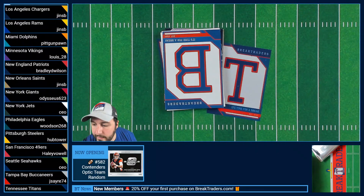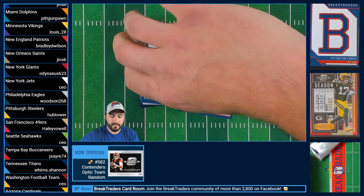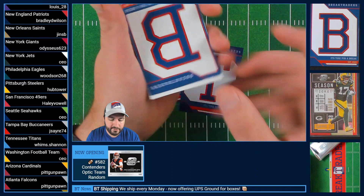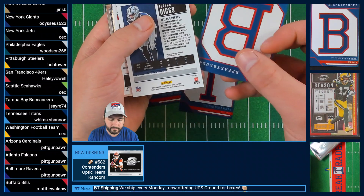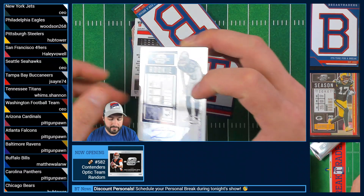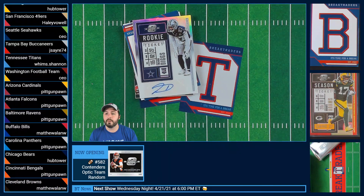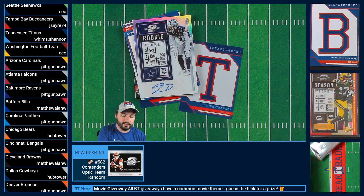Nice hit right there — red out of 125. Followed up, our next card of this Contenders Optic break is going to be Trevon Diggs, and that is going to be a Trevon Diggs rookie ticket going to Lucas with the Cowboys.